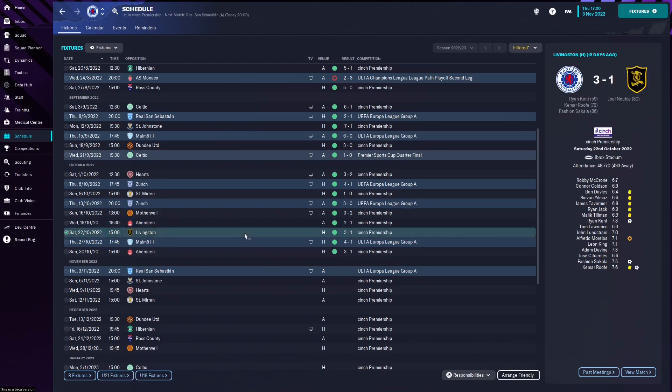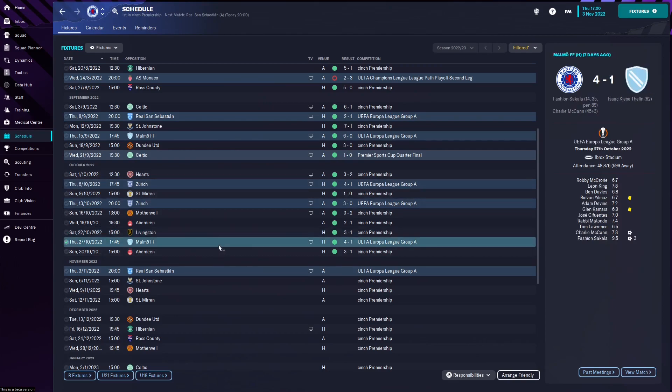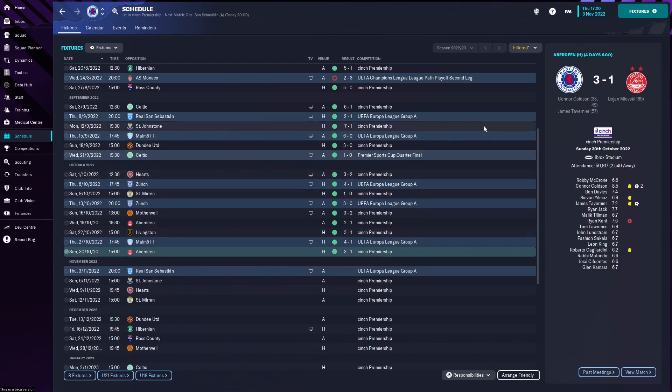Livingston we beat 3-1 at home - this game was a struggle, the first half, the amount of chances we missed, the final ball was just not there. But we got the breakthrough through Kent, and Kemar Roofe actually came off the bench because Morelos was injured and he scored, then Sakala scored from the wing. We then had a home game against Malmo, pretty straightforward 4-1 with Sakala getting a hat-trick. Then a more easy game against Aberdeen at Ibrox with Goldson getting two goals and Tavernier, and they got a goal in the 69th minute. That leads us up to the next two games: away in Spain against Real Sociedad and then away to St. Johnstone.